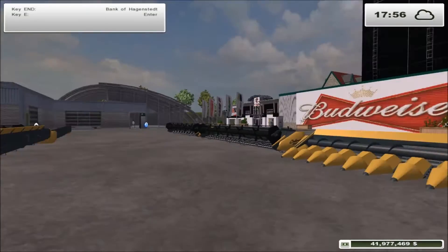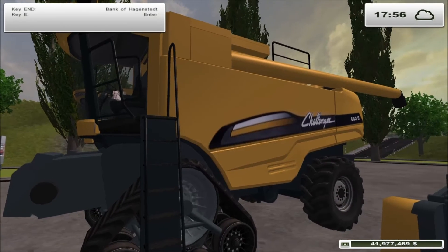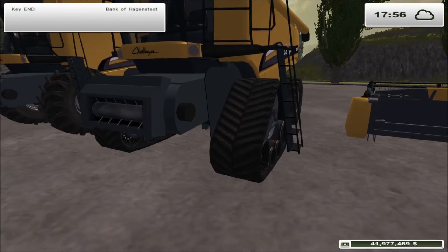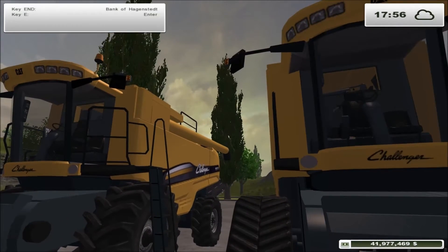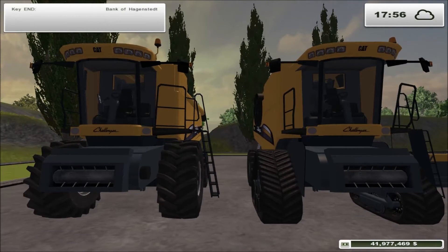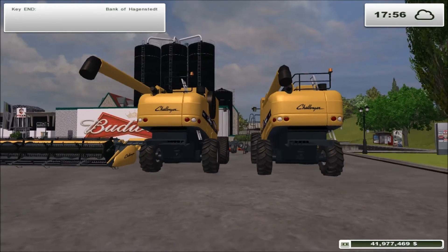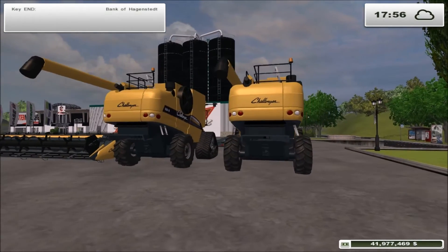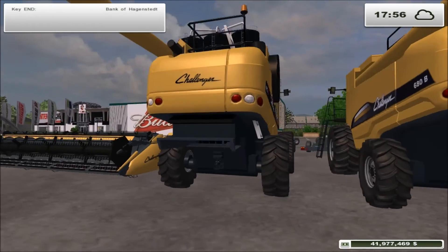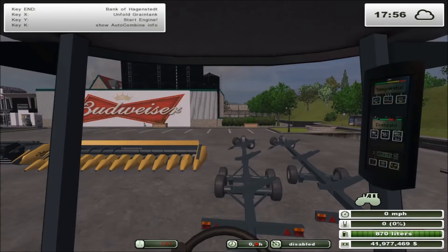I'm going to slow the time down because it's getting to night time. This is the 680B - pretty nice little combine. This is the one with the tracks. I'm assuming they both look very similar. The fronts look fairly similar and the backs look pretty much the same. I'm assuming these are pretty much just the same combine - the only difference being the tracks versus wheels.